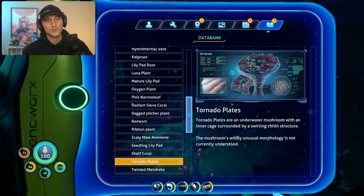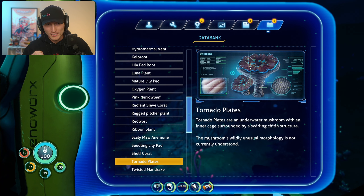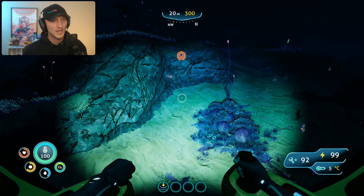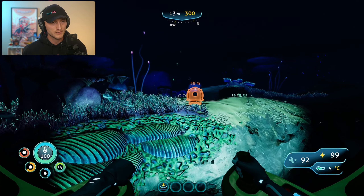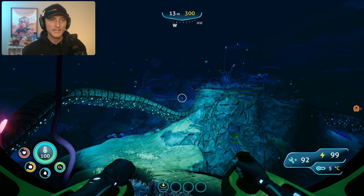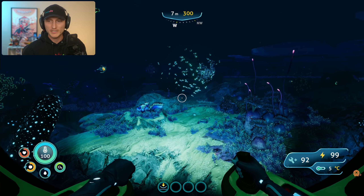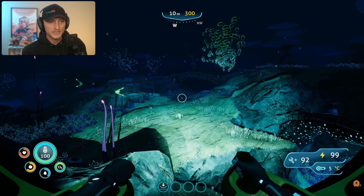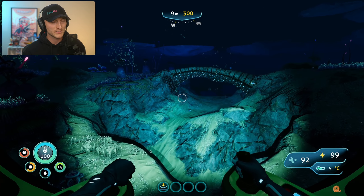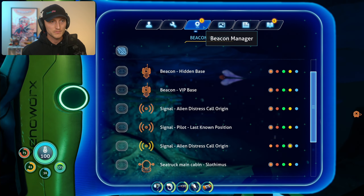Interesting find: tornado plants — an underwater mushroom with an inner cage surrounded by a swirling structure. The mushroom's unusual morphology is not currently understood. It does look like a tornado twister, pretty cool! We're going slow, we're chilling. It's crazy how it worked out — I wanted to head to the iceberg but also explore on the way and it totally worked. Sometimes we find things, sometimes we don't, but it was definitely worth it.